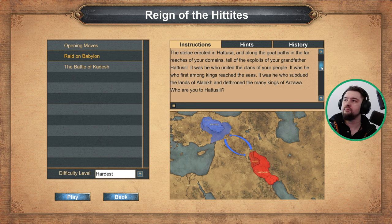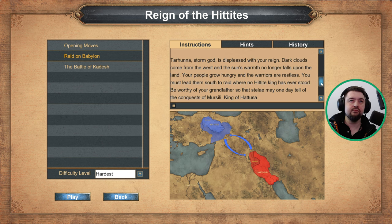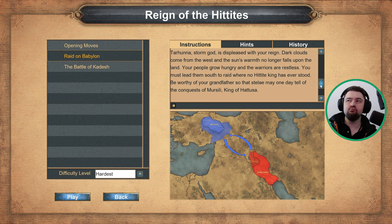Who are you to Hattusili? Tarhuna, Stormguard, is displeased with your reign. Dark clouds come from the west and the sun's warmth no longer falls upon the land. Your people grow hungry and the warriors are restless. You must lead them south to raid where no Hittite king has ever stood. Be worthy of your grandfather so that stelae may one day tell of the conquests of Mursili, king of Hattusa.